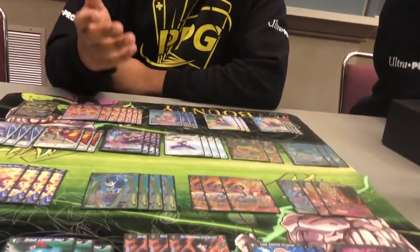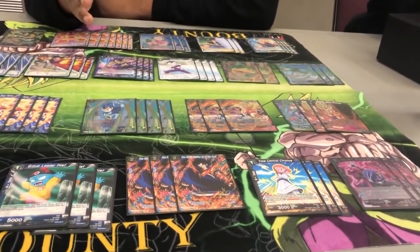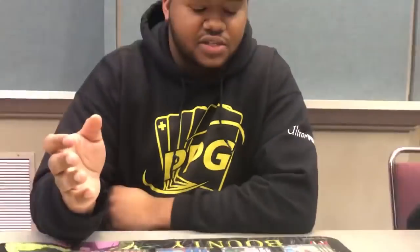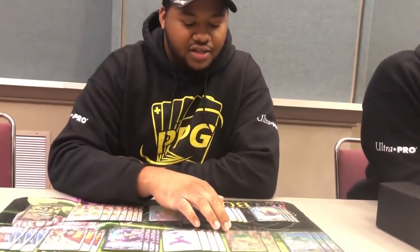Sometimes opponents play Dende in their sideboards, so you have to hold Objection until you're ready to play your turn — if you need to go to five energy and summon your five drop, you need to do it that turn because you can't risk getting Dende'd. The new Purunga three drop is really useful in this set — it helps clear the board or draw cards. In non-aggro matchups you use it to draw cards; in aggro matchups you use it to clear boards. It's a perfect curve for a three-energy card.